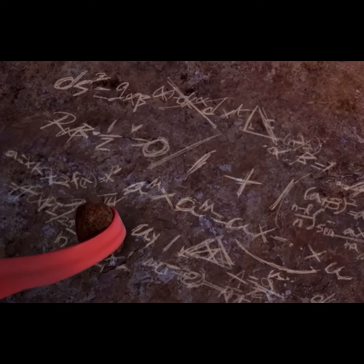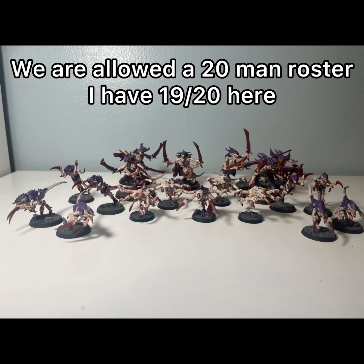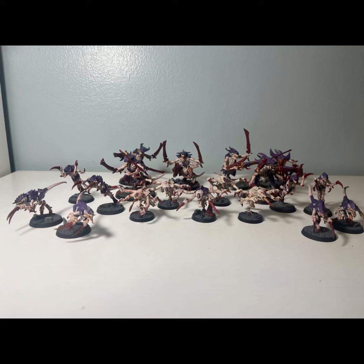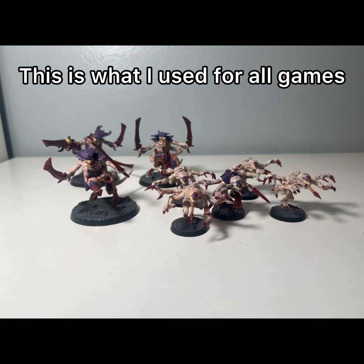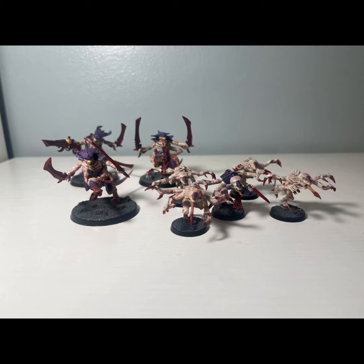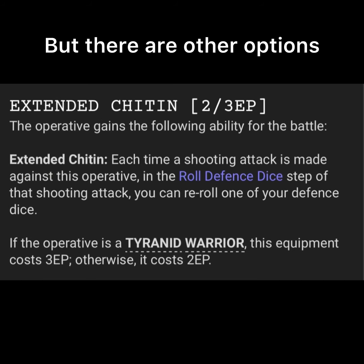I was going into this tournament with basic knowledge of Kill Team. I would be playing my Tyranid forces. My roster consisted of two teams of three Warriors, one team of five Genestealers, and one team of eight Hormagaunts. For a Tyranid Kill Team I could only take two of those teams per game. I didn't even use the second Warrior squad or the Hormagaunt team. Also, every Kill Team gets 10 points to spend on equipment.